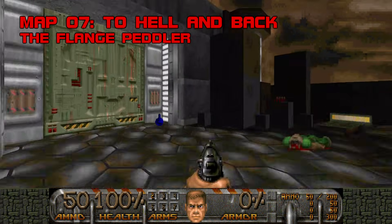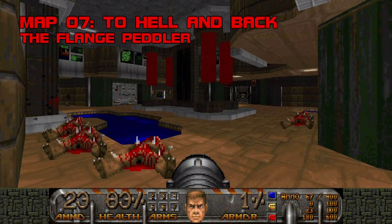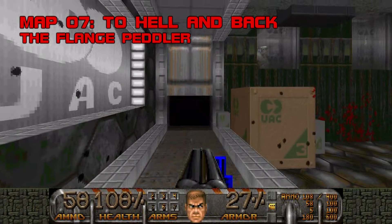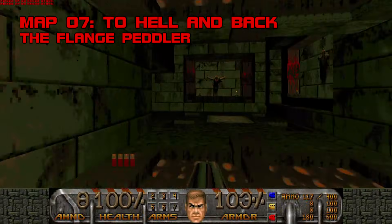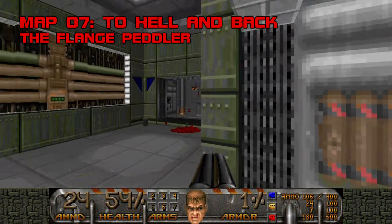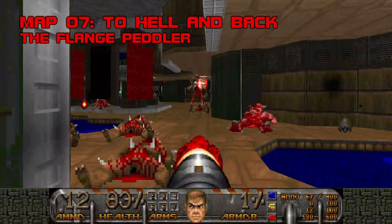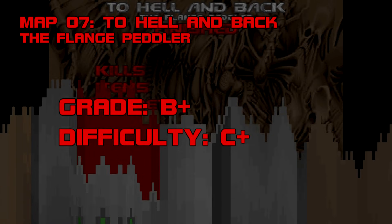Map 7: To Hell and Back. It wants desperately to be a showstopper, sitting at the map-seven slot and sporting one of CC2's most memorable premises: to exit the map, you'll need to get a teleporter up and running, warp into hell, grab a demonic key, and escape with your life. The Flange Peddler pulls out all the stops — his map bursts with texture variety, intricate lighting, geometry, and a few well-placed Boom features. The hell section puts an eerie filter over your vision. To Hell and Back is clearly a labor of love, but the downside is it's very confusing. Hyper-detailed rooms blend together, and it's not always clear whether doors are unlocked, locked behind keys, or closed until you hit the right switch. There's too much dead air between finding keys and hitting colored switches, and the final fight is an anticlimactic Dead Simple rehash. It's almost a slam dunk, but not quite. B+, difficulty C+.